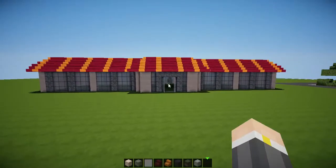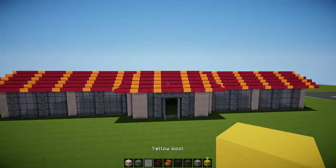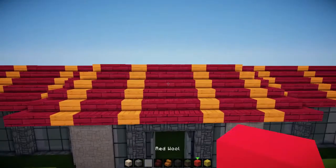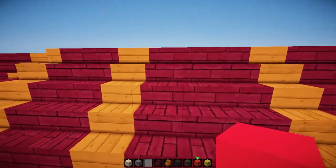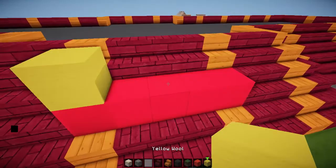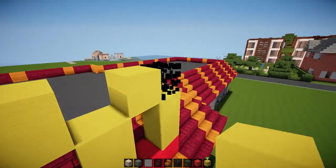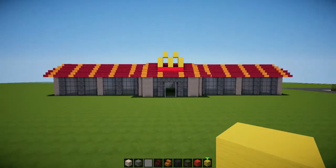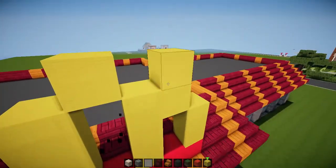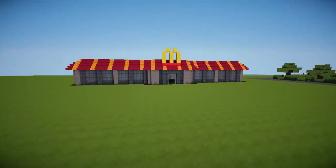There we have it — the completed roof of the McDonald's. Let us just grab some yellow wool and some red wool as well. On the second layer, five across — one, two, three — bring that up by two. And tada, we have our M on the building. We could make it bigger, could do it up another one — let's do that, and there you go — the M on the building. We'll do the proper sign next time.